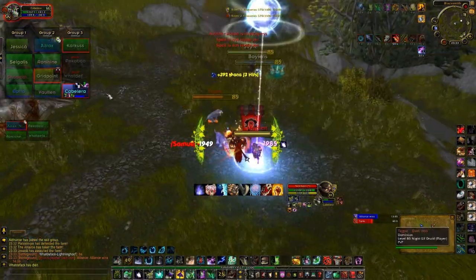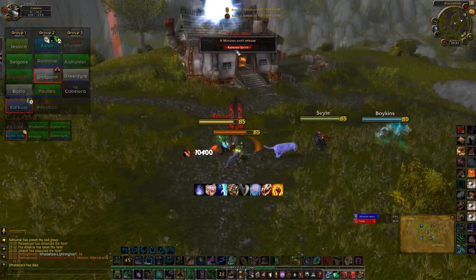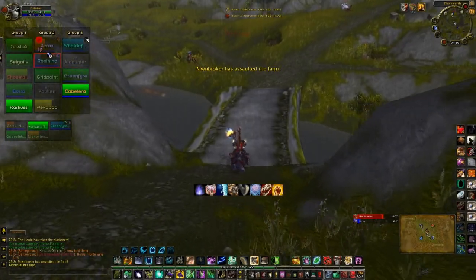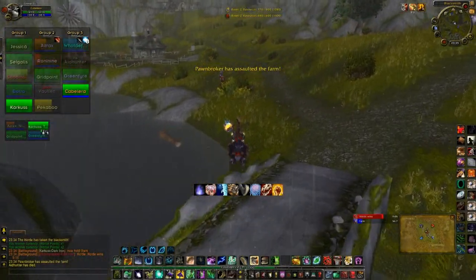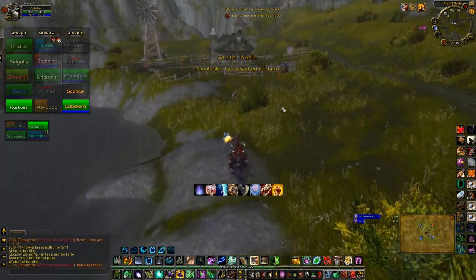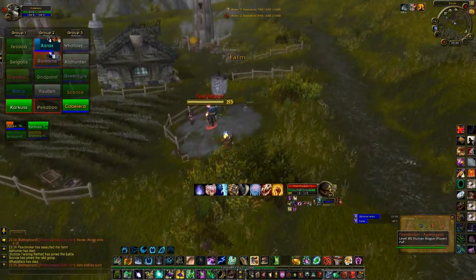That's how the points system of Arati Basin works. Let's talk quickly about the map itself, how these bases are called and the difference between them. Let's start with the bases that are on the side of each faction. On the side of the Horde you have the Farm, and on the side of the Alliance you have the Stable. This is usually the first base that you will conquer because it's right in front of the entrance of the map.